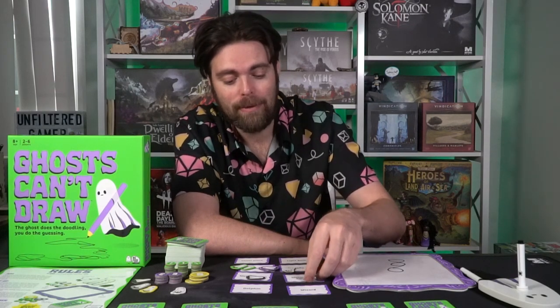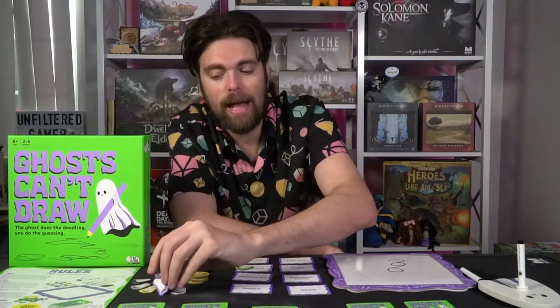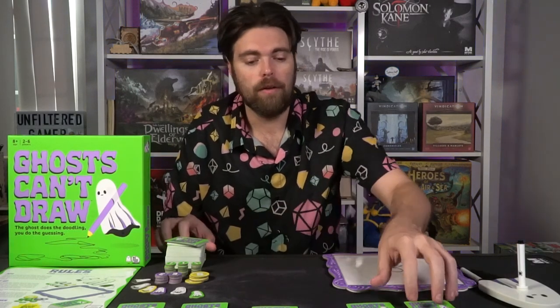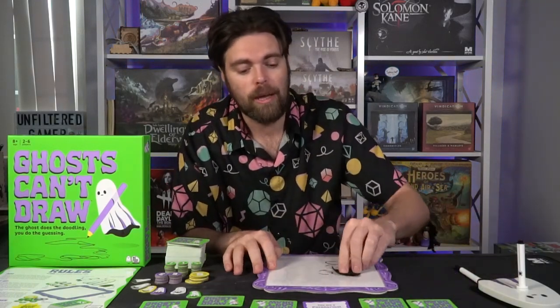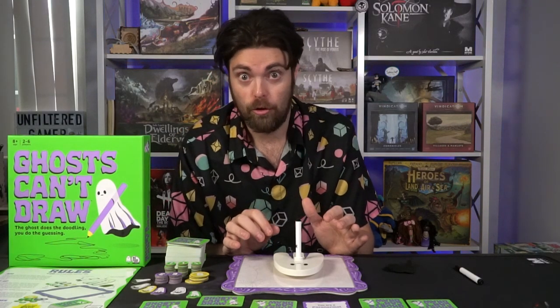That's it — the round is over. Tokens go back to players except for the bonus tokens, which go back to the stack to be gained in another round. Discard all the word cards. Give the ghost player a paranormal investigator card, so the same player can't be the ghost two rounds in a row. Take an extra card from the draw deck for a new ghost, shuffle, and deal out to all players. Erase the board, place the ghost back in the middle, and the next round begins.